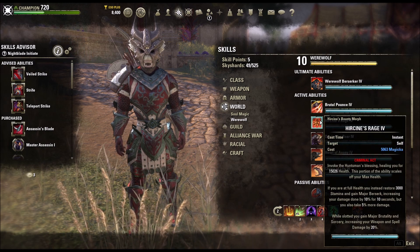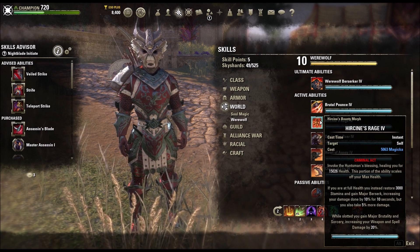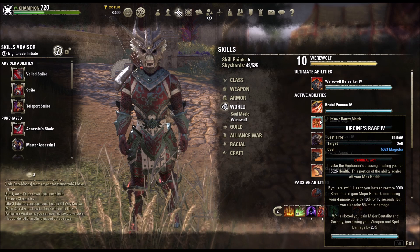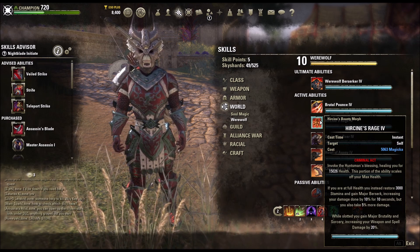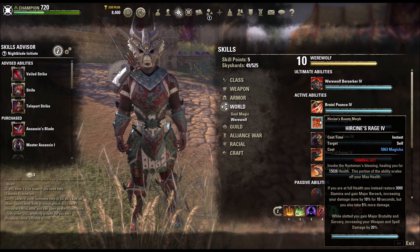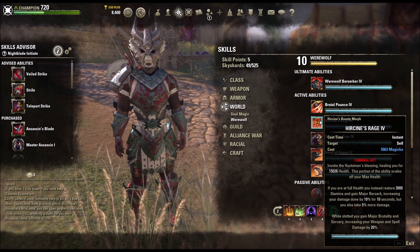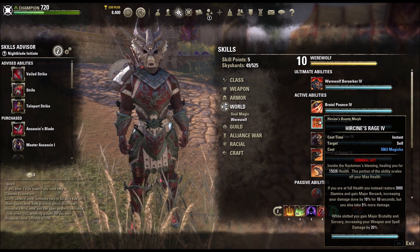Hircine's Rage is going to heal you, and if you're at full health, it's going to restore 3000 stamina and you're going to gain Major Berserk, increasing your damage done by 10%. This is pretty good because you don't normally have access to this — I think this was a recent change. And while slotted, you gain Major Brutality, increasing your weapon and spell damage by 20%, so pretty awesome.